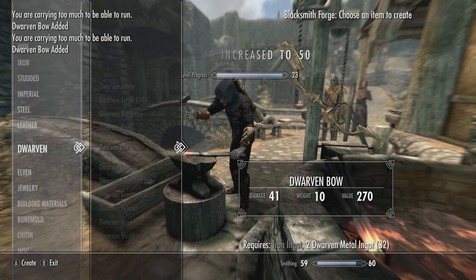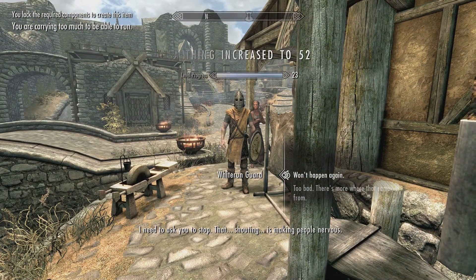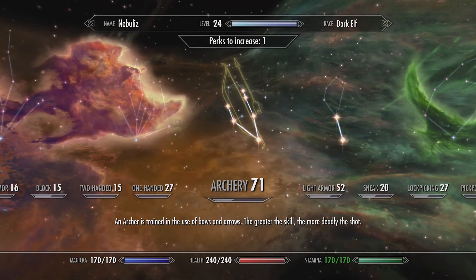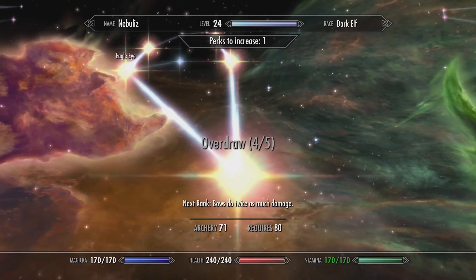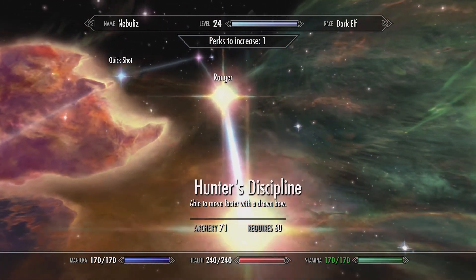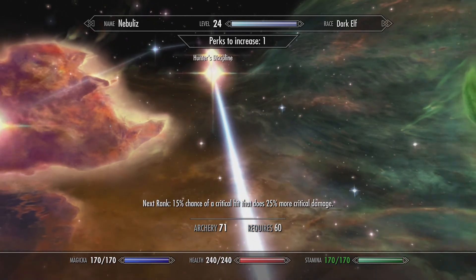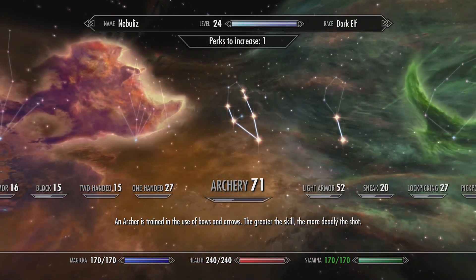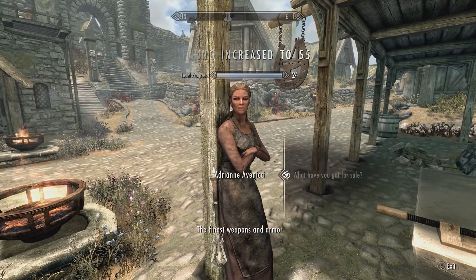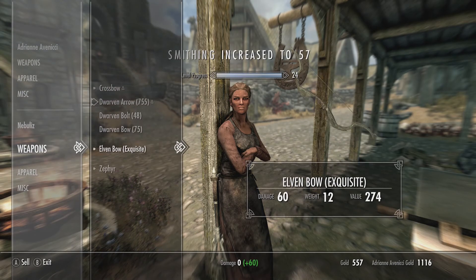Between level 60 and 70 you have like four perks you pretty much have to put into archery - it's a little bit much. Let's see, we can put one into health. You have one at 60, then at 80, and then one at 60 again, and then another at 70 - so it's like three perks in close proximity that are all super important. We're not too far from a level - let's see if we can sell some bows. It could actually be a good idea to enchant the dwarven bows before selling them.